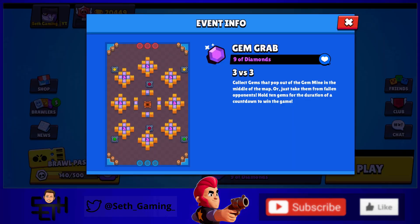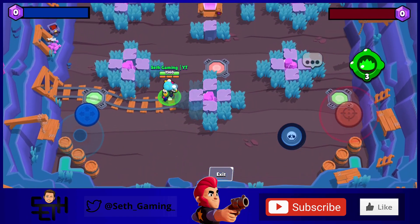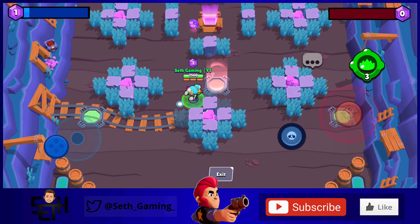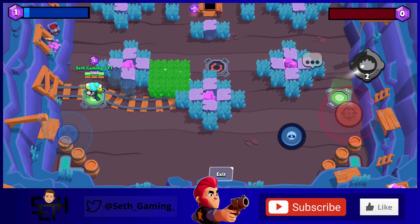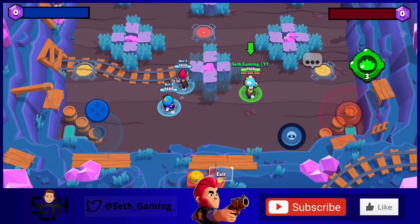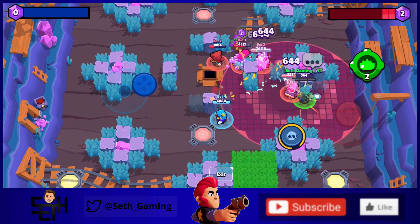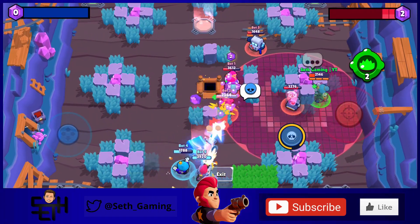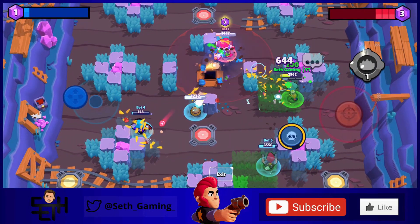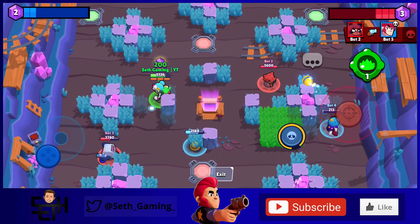My gem grab map I call Nine of Diamonds — basically nine diamond shapes on the gem grab map, with teleporters added. A red teleporter takes you from your side to the enemy's side, and green and yellow teleporters switch you between lanes on your own side. I think this concept would be especially cool if they add siege to the map maker, since teleporters would let you quickly switch lanes to grab a bolt in a different lane. This concept could also work well in heist and bounty maps.